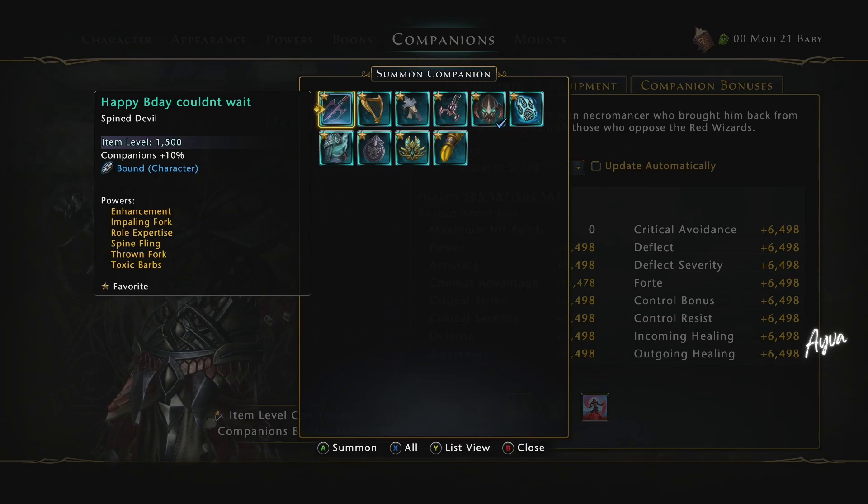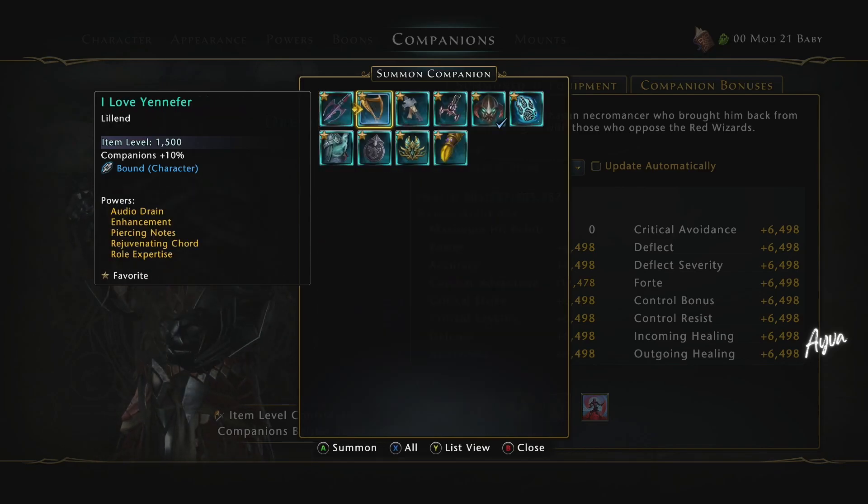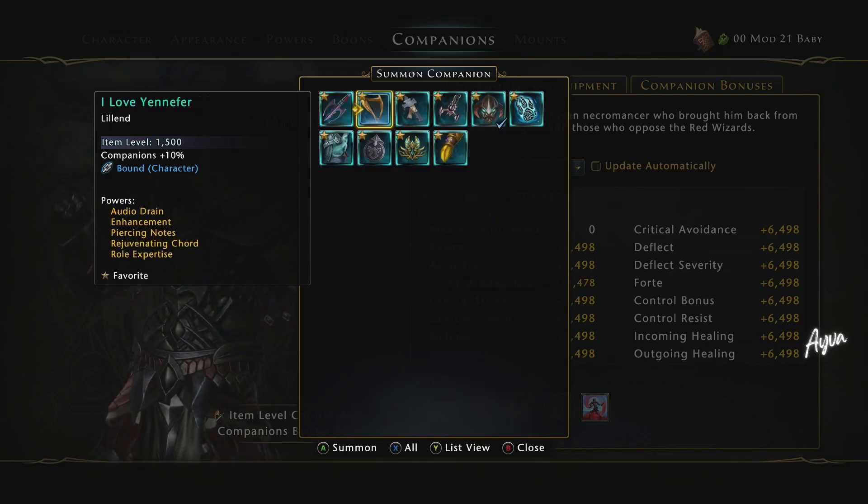Some other companions that I have tested — I haven't tested all of them, but some that I have tested: the Liland does work with the Indom Runestones, but she has low magnitude heals even though she heals really fast. Her magnitudes are pretty small. Her Audio Drain is affected — all of her healing is affected by Indom Runestones. So if you have some account-bound Indom Runestones that you're trying to use on a healer that it's actually effective on, use one of them.